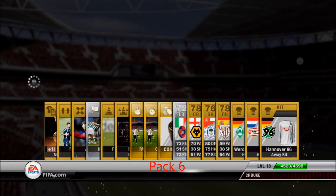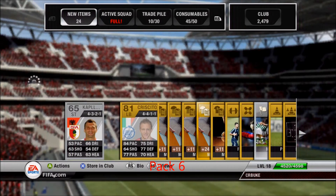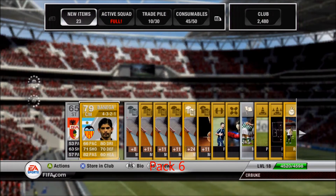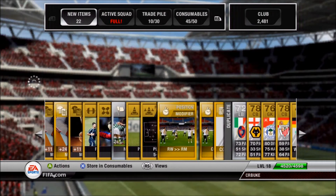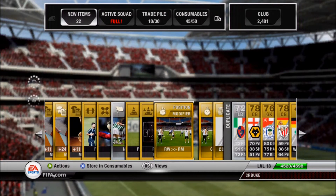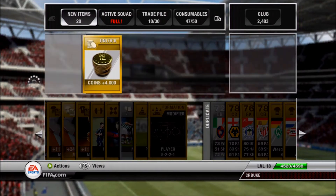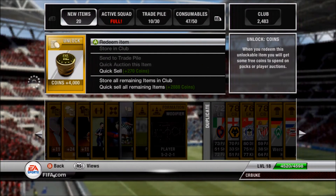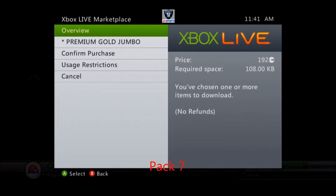Sixth pack we get Bananga, an Argentinian guy, but I believe this is the pack where we also get a couple of good position cards and a 4,000 coin card — which I've actually never gotten in a pack before. So out of the consumables we get 4,000 coins to put towards future investments. That's pretty good; let's go on to pack seven.